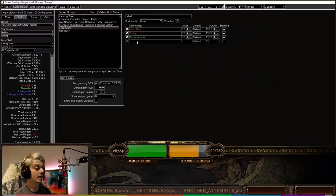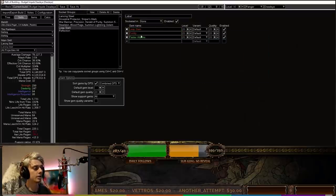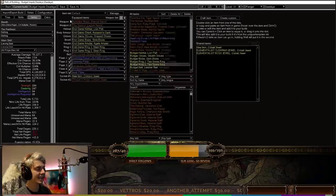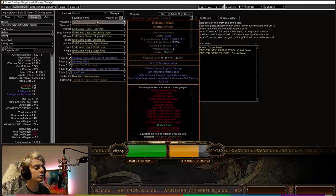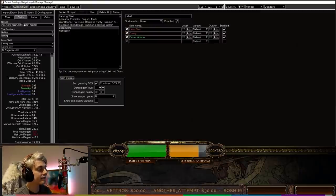Lastly, we have Leap Slam in a three-link with Fortify and Faster Attacks. This is super nice for leaping around the map. Our Leap Slam is very fast, but if you are using the endgame version with Bell Timber Blade, you must make sure you Leap Slam at least once every four seconds — which is totally easy to do — just to keep those additional projectiles up. That is everything I have to talk about with the links.